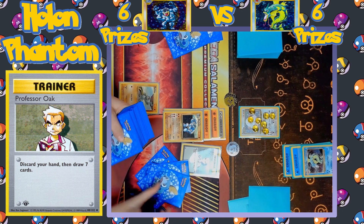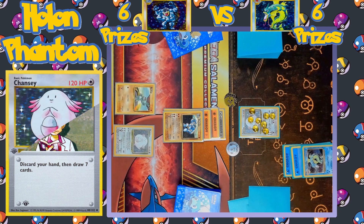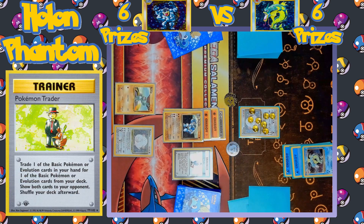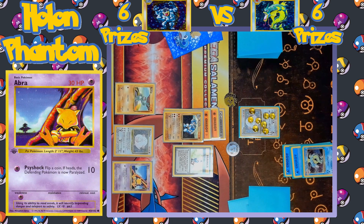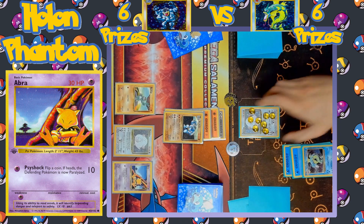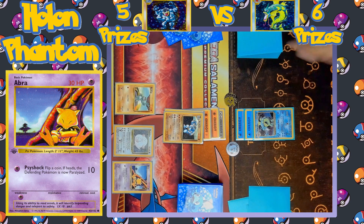Let's see if we get any new Pokémon coming into play. Here we see a Chansey coming down for the Machamp side, and the second trainer is going to be a Pokémon Trader to swap out a Doduo from the player's hand for an Abra. So they're looking to build up their Abra to evolve into Alakazam, which will be the main support Pokémon of the deck with its Pokémon Power, Damage Swap. And there's the attack — Karate Chop hitting for 100 damage, taking a KO against Chansey, and Machamp takes the first prize.